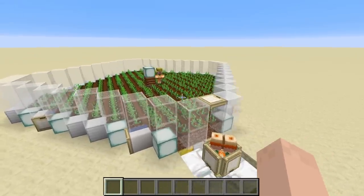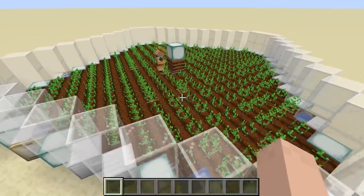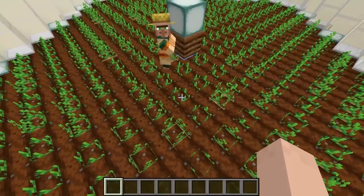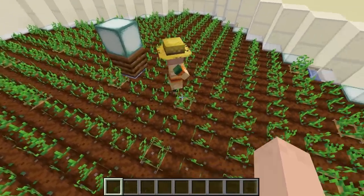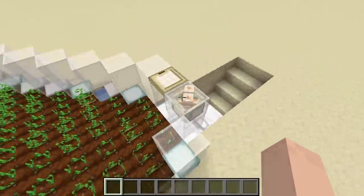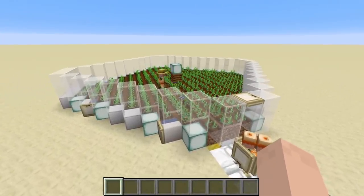You also need to make sure the game rule for mob griefing is set to true. The farmer needs to be able to harvest the plants — if mob griefing is set to false, they can't harvest and therefore won't be able to throw food to the breeder villagers, so breeding won't happen.